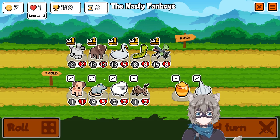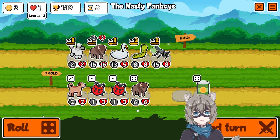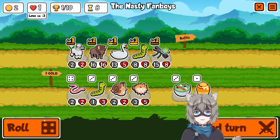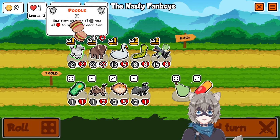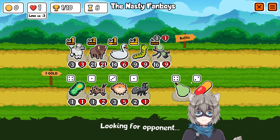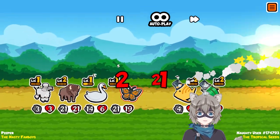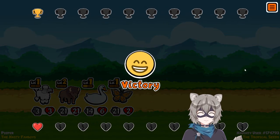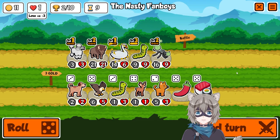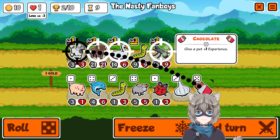Turn eight poodle is pretty good, and we have a bison and our caterpillar is activated now. I think this team has the potential to get us there, we just need a little bit of luck. This team has been pretty strong this entire game — it's just that we somehow ran up against teams that were much stronger. But I think this turn is when we start to turn everything around.